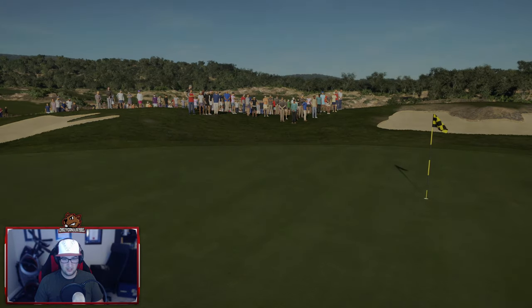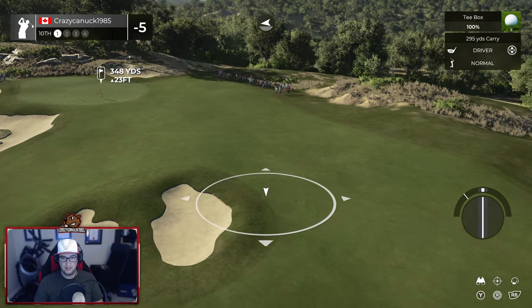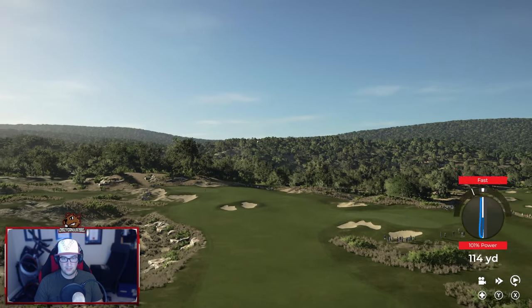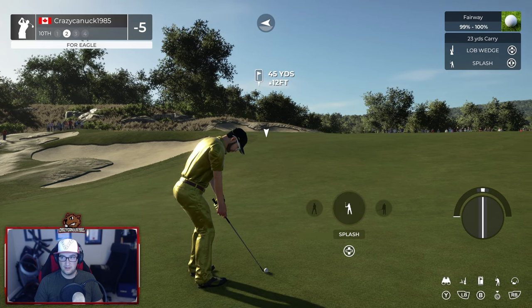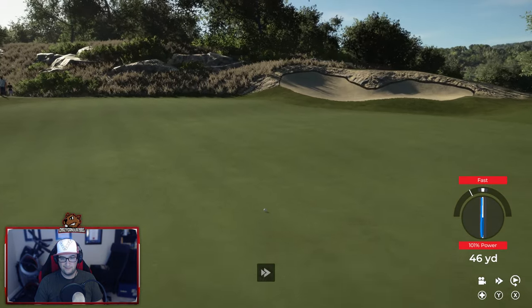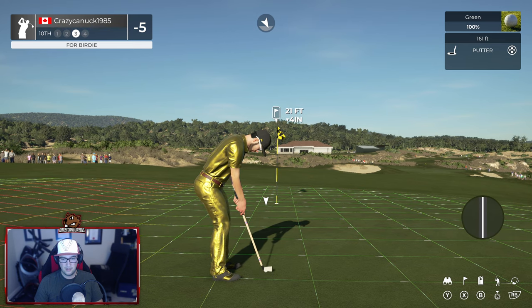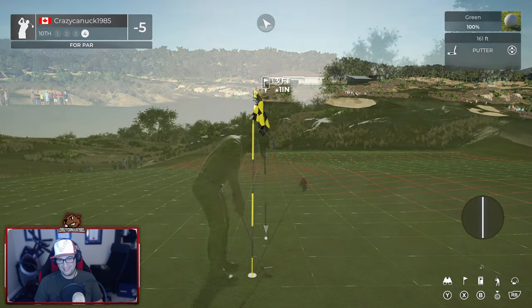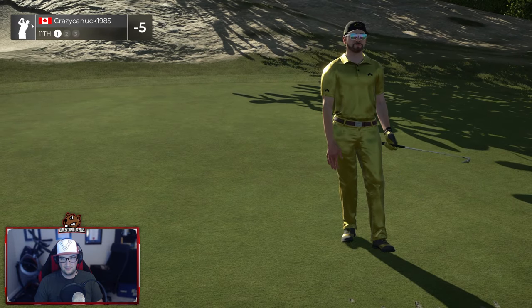Feeling pretty good heading to the tenth — short par four. Nice use of these center bunkers, really well done. Terrible swing. Damn right we're gonna be left of these bunkers — just how I planned it. The hill here, could be better. See if the hockey stick can bail us out again. Oh, we almost had it — so close.